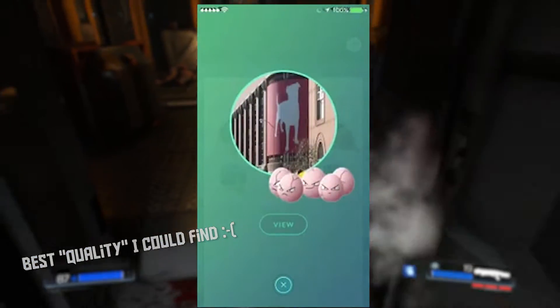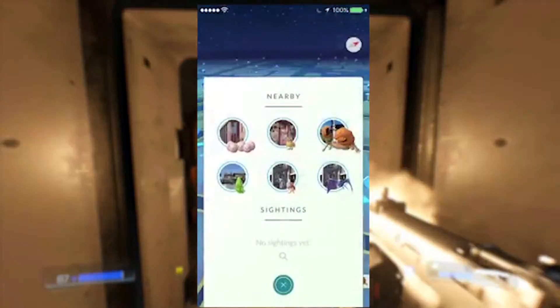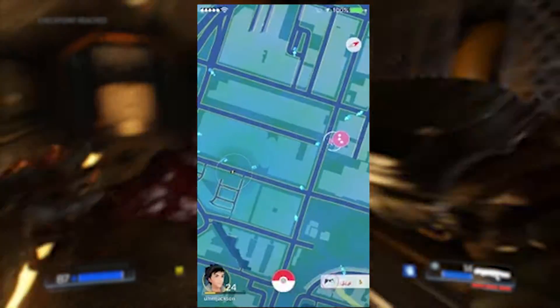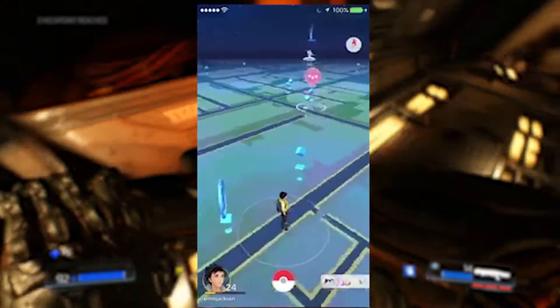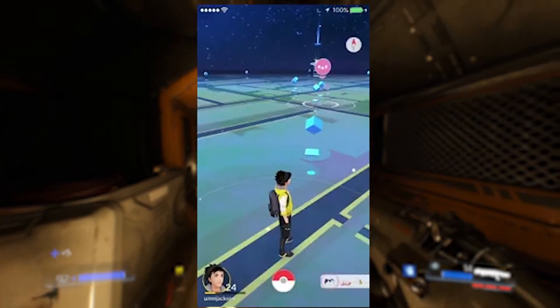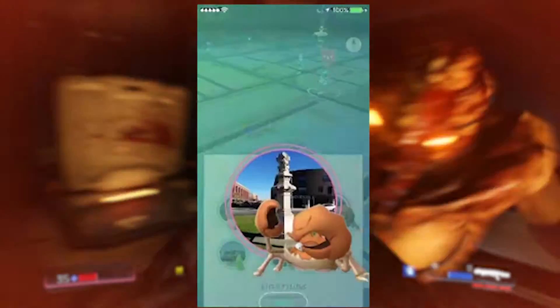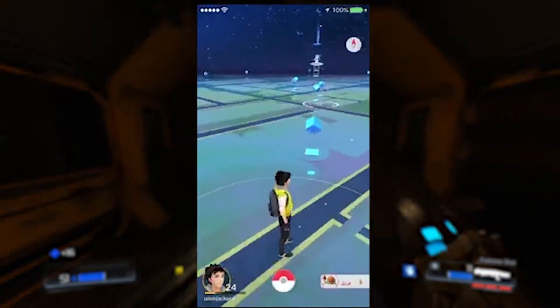For example, if you have an Exeggutor and you click 'View,' it shows you which PokéStop that Exeggutor is at — you go to that PokéStop and it's probably going to be there. Underneath that you have a settings option, which is not the same as clicking 'View,' because with 'View' you actually see where the Pokémon is at a nearby PokéStop.